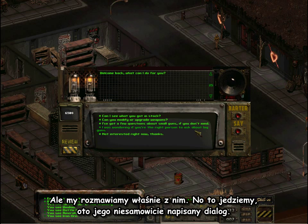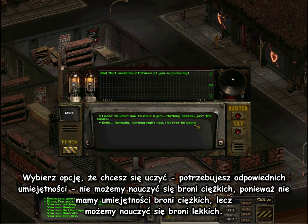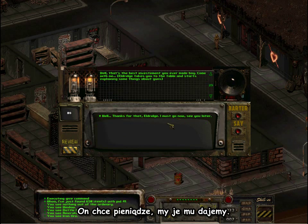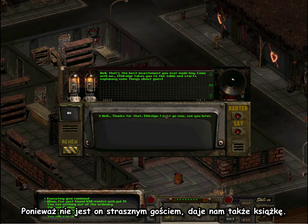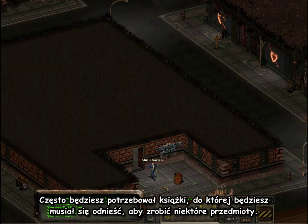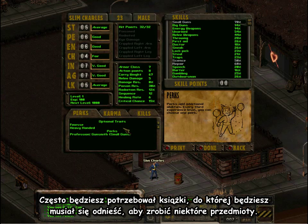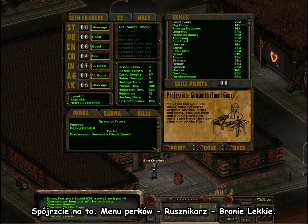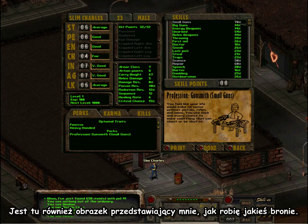Here's his amazingly written dialogue. We click through, tell him we want to learn. We can't learn big guns because we don't have the big gun skill, but we've got enough to learn the small gun skill. He wants money, but he's not a horrible guy — he gives you a book as well. You often need a reference book to make various items as you're going along, and he's nice enough to give you one. Checking out the perks menu: Profession — Gunsmith — Small Guns. There's a picture of me making some guns.